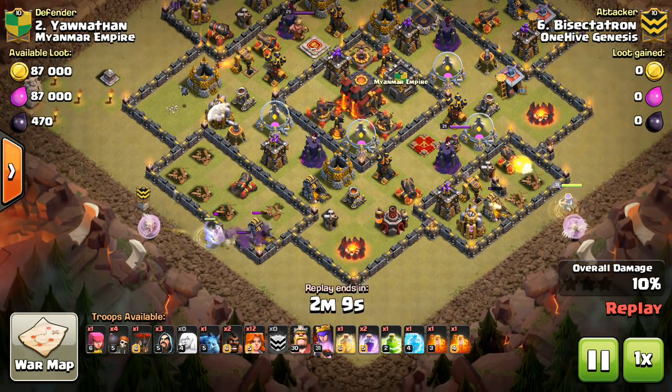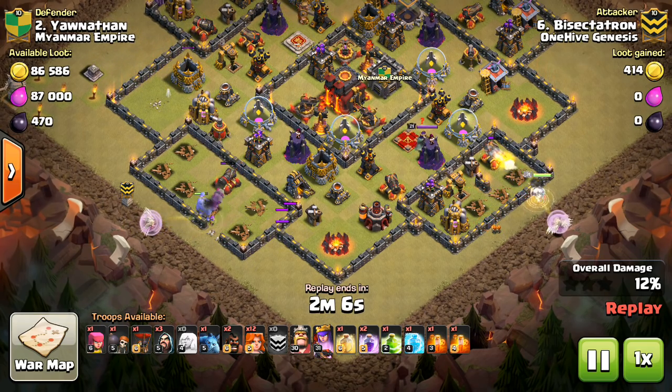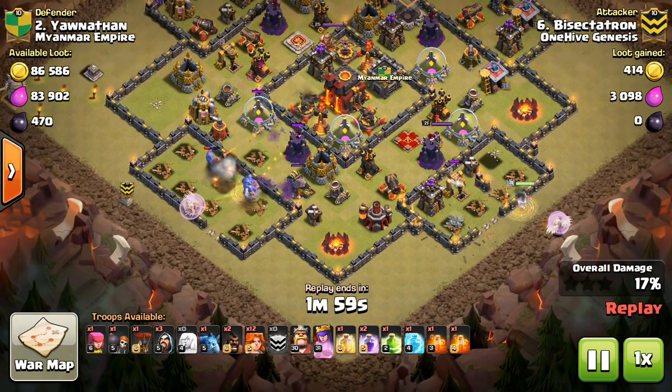So bringing three will keep them up in almost any circumstance. You don't really need four — sometimes even two is fine. So the three bowlers go in, the max ones from the CC, which is four level three bowlers. Then the queen walk on the other side.